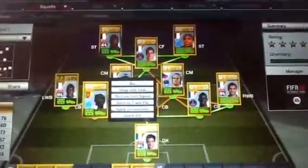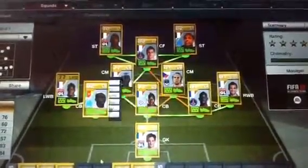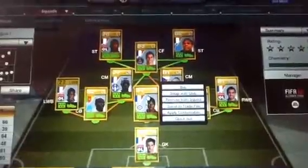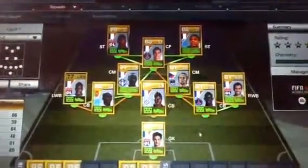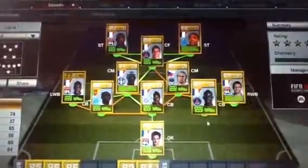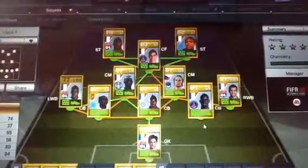In the left centre back position we have Mbier — 76 pace, 72 passing, 83 defending, 84 heading. Absolute tank. This guy's a tank even though he's only got 66 pace, 81 defending, 80 heading. He's so strong as well. And then we have Sacco with 74 pace, 80 defending, 84 heading. I think you've all heard of Sacco before.